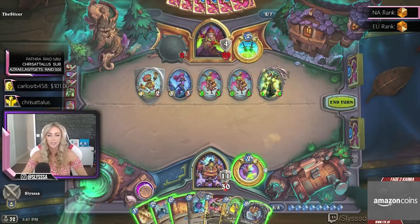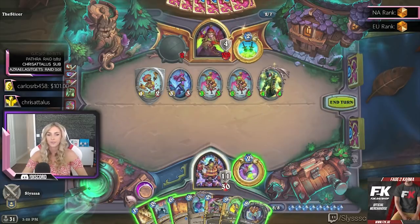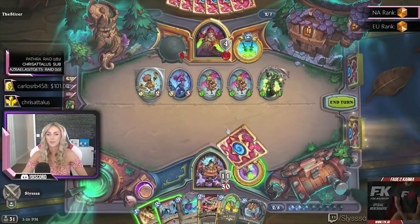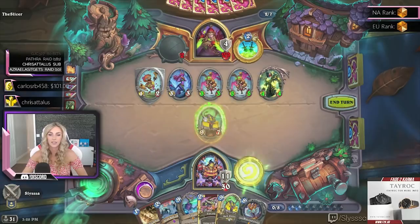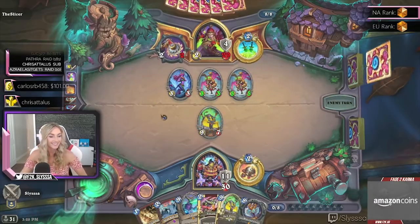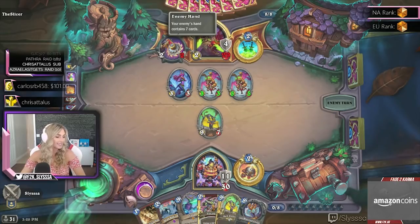I think I like recruiting a minion so we can use it against the taunt. Hopefully we get a mech — and we do. Mechs have rush, so this mech will... misplay! I should've hit the bunny, not like this. Feels terrible, man.